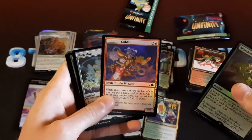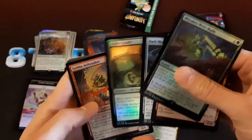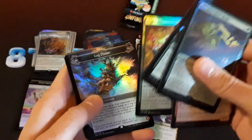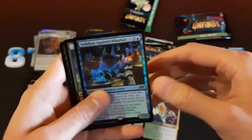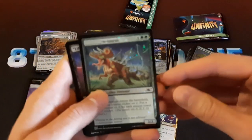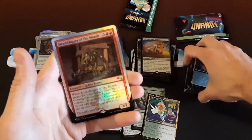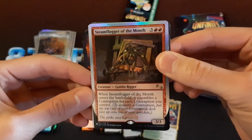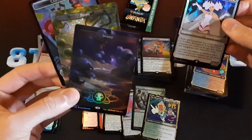Blank Goblin. There is a Mind Sticker. You don't get any of the stickers in the collector packs, just because it's not meant to be drafted — so you wouldn't really need them. Blank-asaurus — that could be fun. Steam Flogger of the Month. Contraptions.